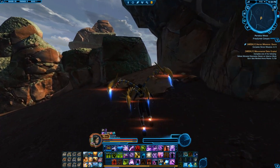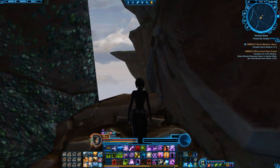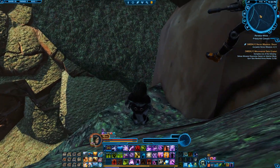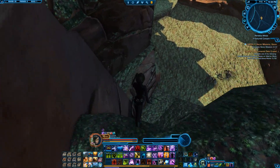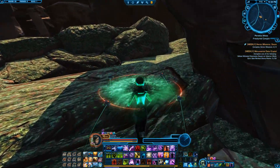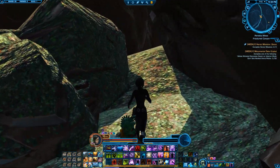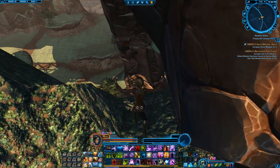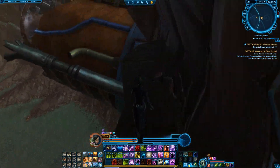At the end of this passageway is a crack in between the big rock formations and this is where we need to jump down. I tend to go off my speeder just to be sure I don't overreach and take a ton of damage. Here you'll just follow the path to the right and down, and again to the right until you get to this point.